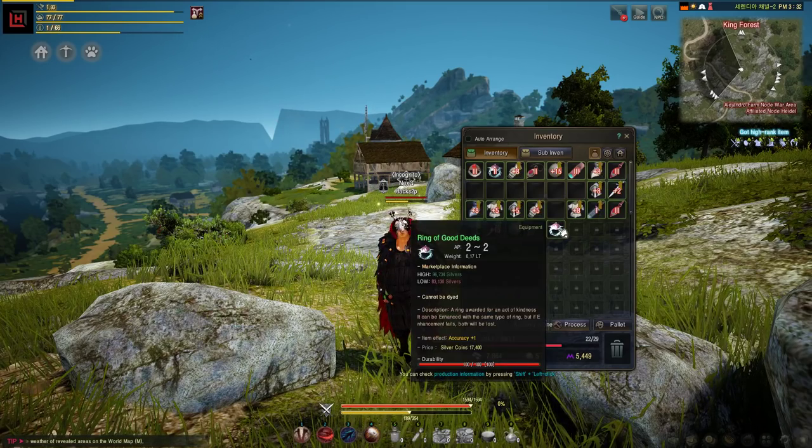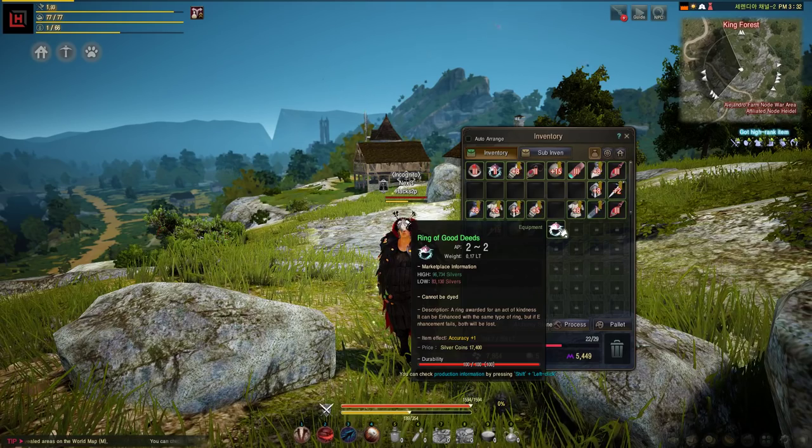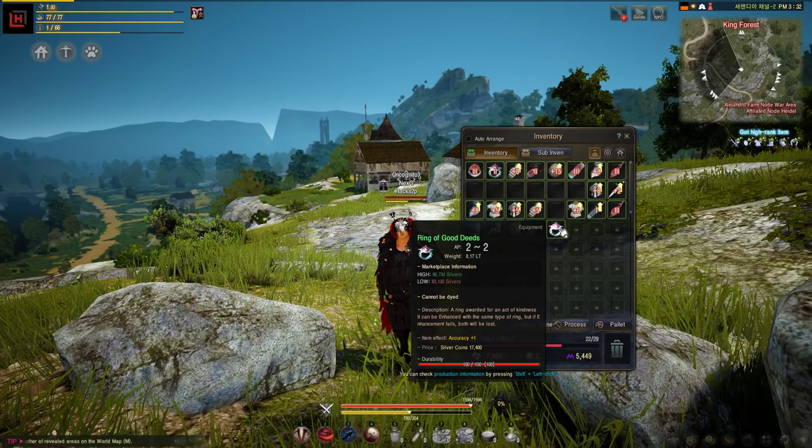If you're lucky, you can get the Ring of Good Deeds, which gives you 1 accuracy and AP as well. It helps a lot with leveling since it's better than the Brander rings.